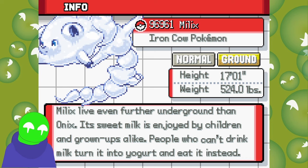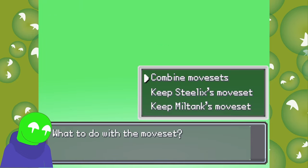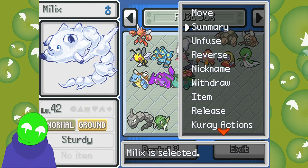Miltank lives even further underground than Onix. Its sweet milk is enjoyed by children and grown-ups alike. People who don't drink its milk get turned into yogurt — that's actually kind of sad! They turned this Pokemon into yogurt! That would be a nice evolution though — it goes from a big milky guy to a big pile of yogurt.